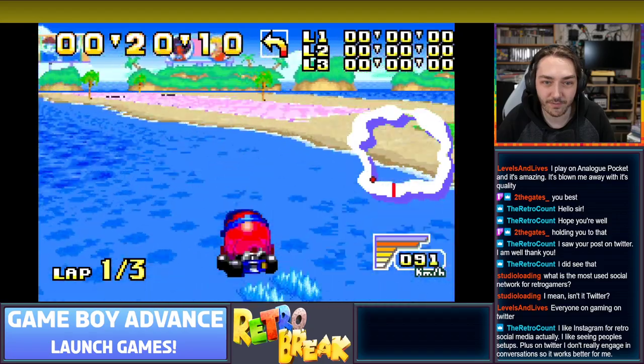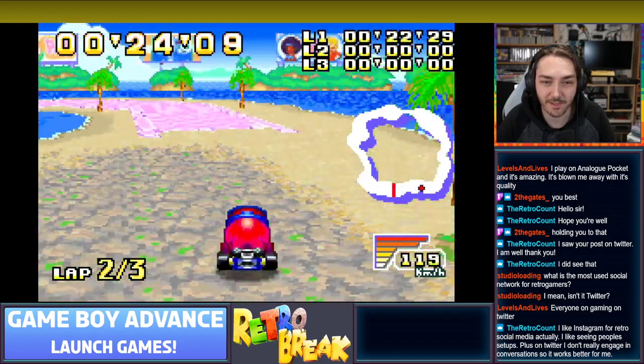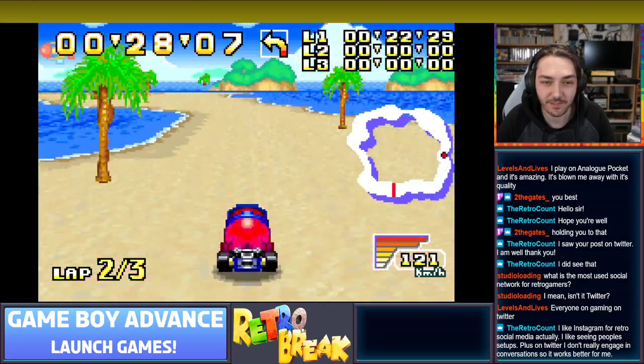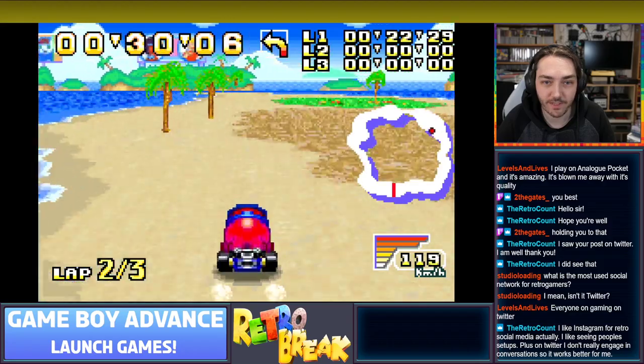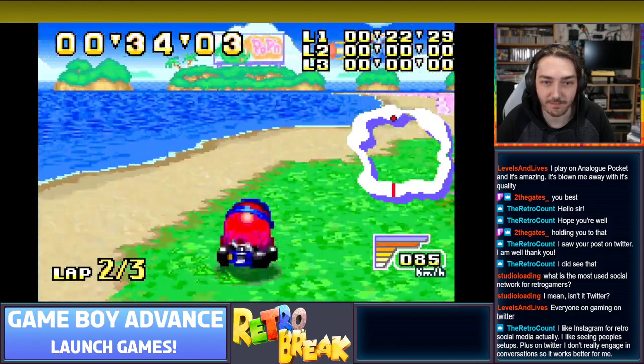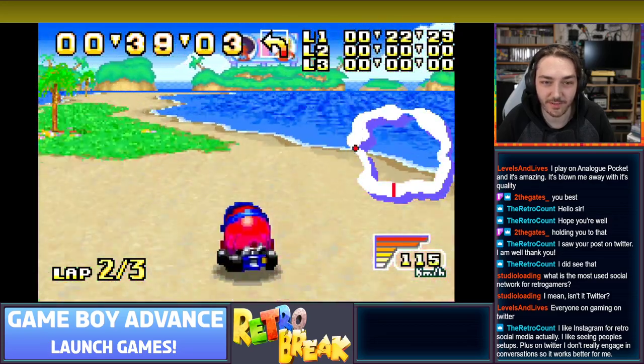Not sure if there's any sort of power slide in this - it doesn't seem like there is. I'm trying to jump and drift but nothing's really happening. If anyone's played Konami Crazy Racers, do you know if there's any tricks to go faster like Mario Kart? I'm trying to drift and it's not doing anything.